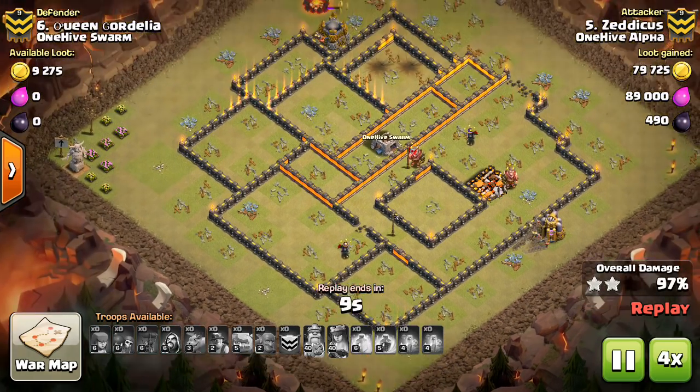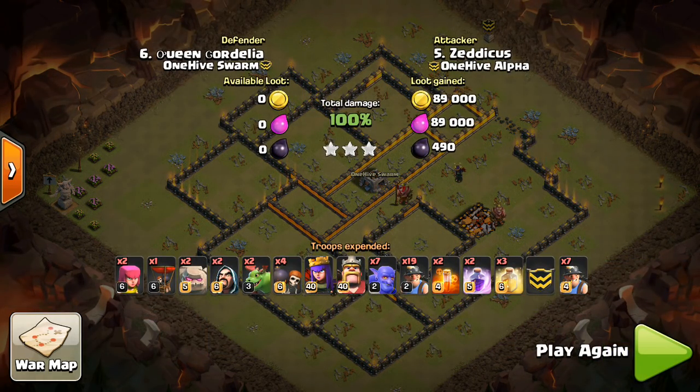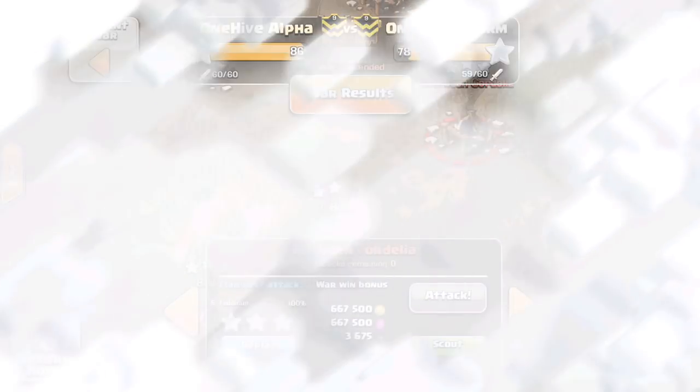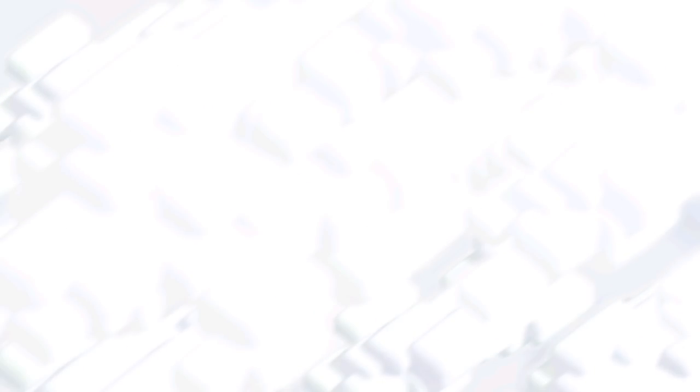But from what I see, people just kind of throw in that Jump Spell because that's how they're entering the base, that's the best angle they decided. But the angle you enter the base should also be dependent on: can I enter at a different angle that I might not like as much, but I can avoid having to use that Jump Spell? So let's move on to the next attack.